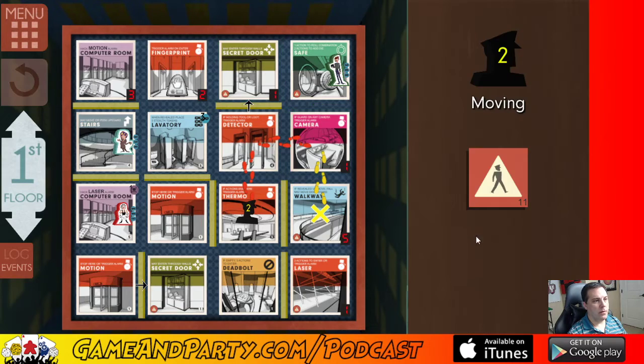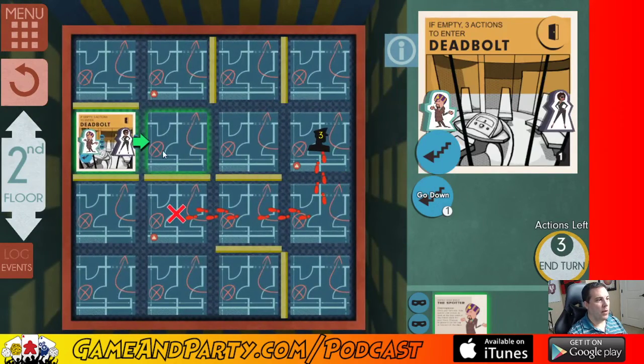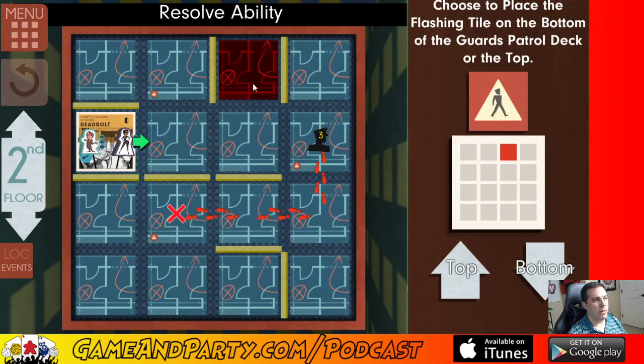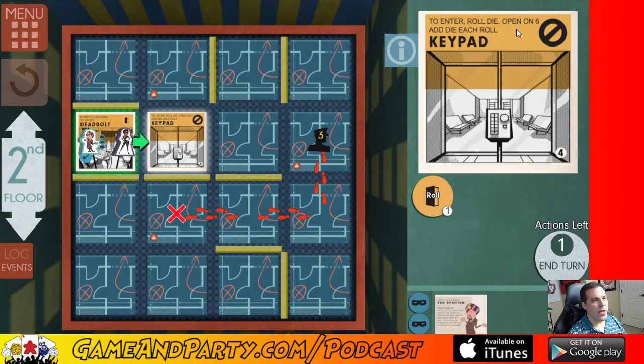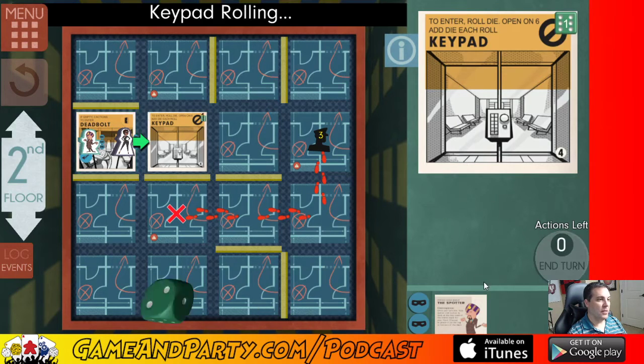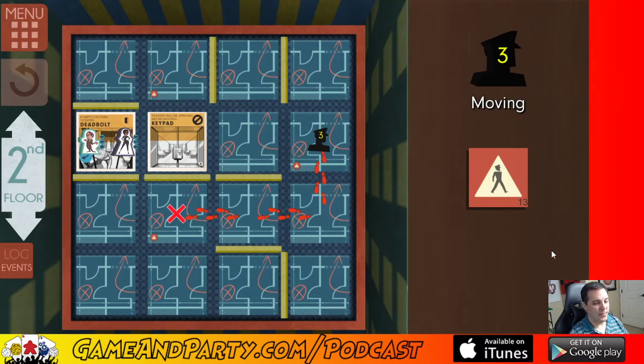The guard moves. The spotter — let me use his power to peek at the guard deck. He's going there — one two three, then back one two three. At the end of this turn he'll be over here, next turn he'll be back there, then one two three. So I know where he's going for the next three turns — that's good. Now let's try to crack the safe. To enter I roll a die — need to hit a six. Each die roll you can add another die. Let's roll — that's a two and it sticks. He's out of actions. That really stinks.